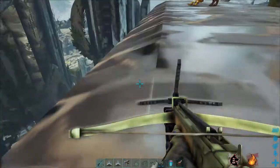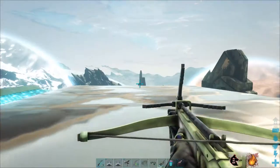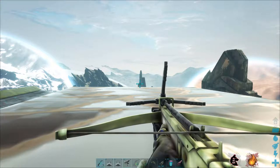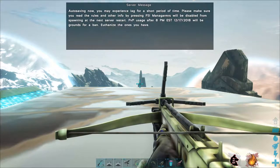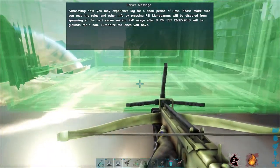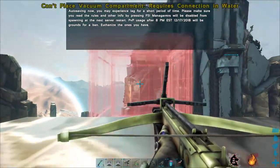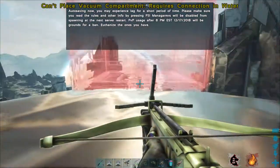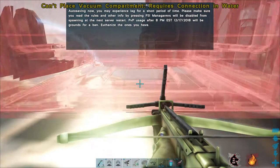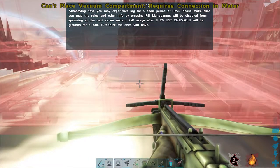If you guys are looking for some extinction tutorials or have any questions, feel free to leave them in the comments — just a side note. Also like the video and subscribe. Now, see this is the normal regular vacuum compartment — that's what it's called. It's for the water and you place it in the water. This is not S+ and it says 'vacuum compartment requires connection to water.'